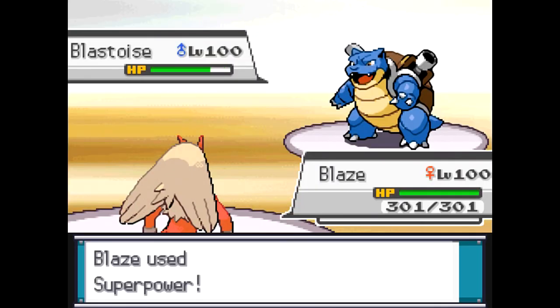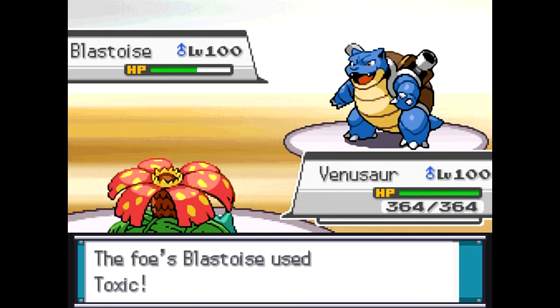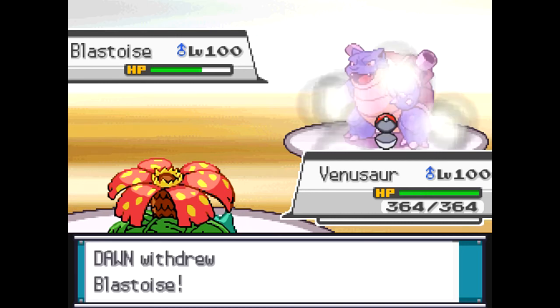If he was max HP and max Defense, he could take a Superpower and then retaliate with the Thunder Wave, so that would have been a really, really good play for him. He switched to the Blastoise, and I'm going to make a switch out fearing a Water Attack. I go into my Venusaur.